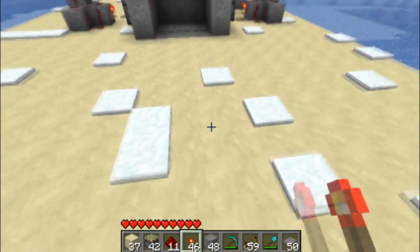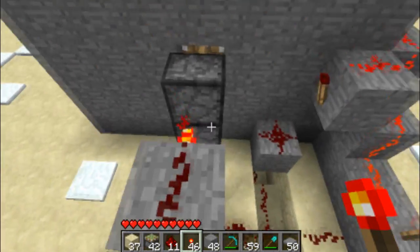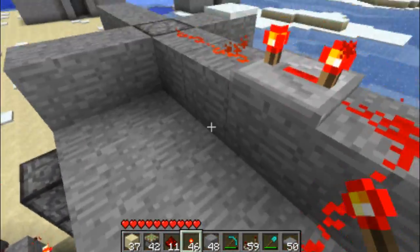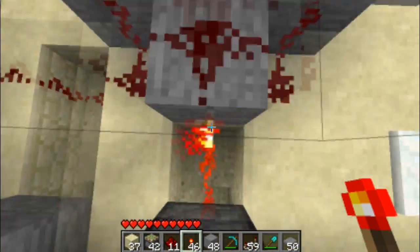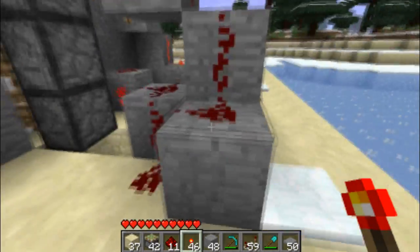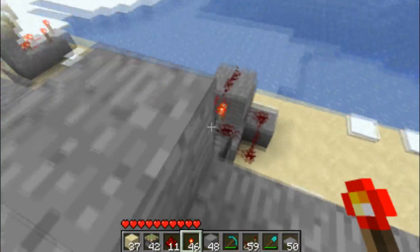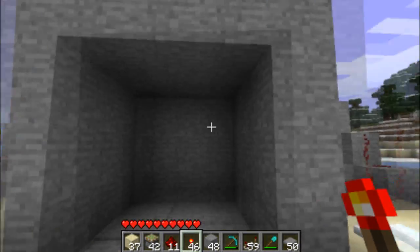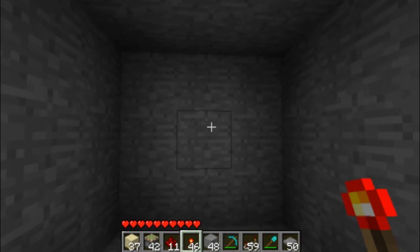I've been experimenting with 3x3 piston doors. The difference between the redstone required for a 2x3, or a 2x pretty much anything, and a 3x3 and up, is pretty much like the difference between a 1TB and a 2TB hard drive. If you don't get that — 2TB hard drives are about twice as expensive to manufacture, twice as complicated, and have twice as many discs in them. This does work, albeit a little weirdly. I think I could optimize it, but it works pretty well.